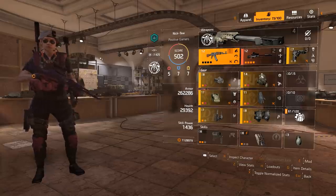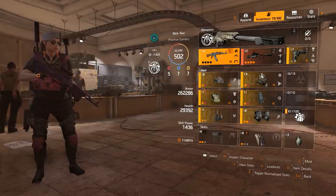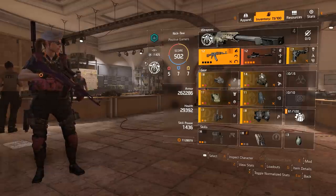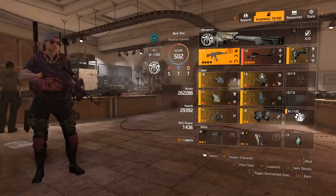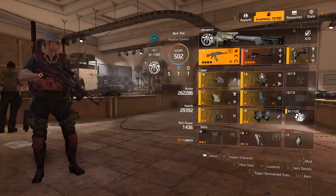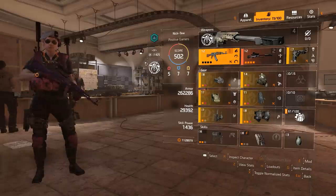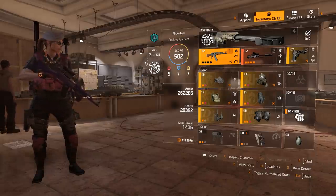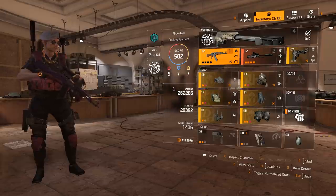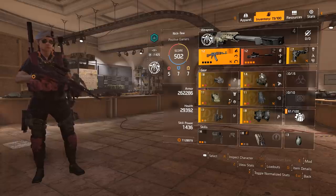So first thing is first — when making a build, the first thing you want to do is figure out what you want the build to accomplish. Usually when I go to make a build I have a set goal in mind. Maybe I want a build that's really good for clearing a heroic mission, maybe really good for group play like heroic bounties, maybe good for the dark zone with a whole bunch of HP, maybe a lot of armor, a healer build, or just a whole bunch of damage. There's a million different variables, so figure out what type of build you want.